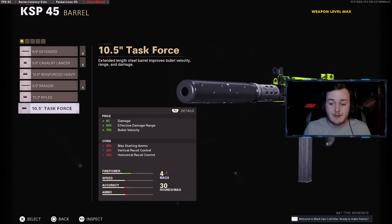For our second attachment, you're going to add on the 10.5 Task Force Barrel. This gives 6% more damage, and with the KSP-45 you're going to have a better chance of getting one-burst kills — the most satisfying thing with burst weapons. Your time to kill is going to increase a lot: 50% more effective damage at range and 75% more bullet velocity, making this the best and most broken barrel in the game.